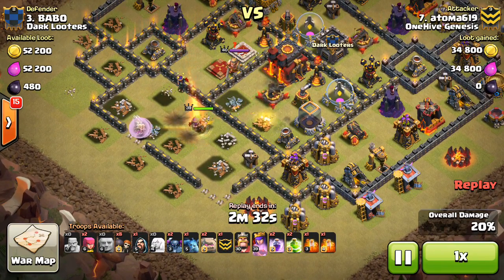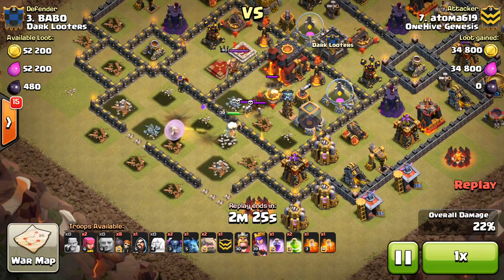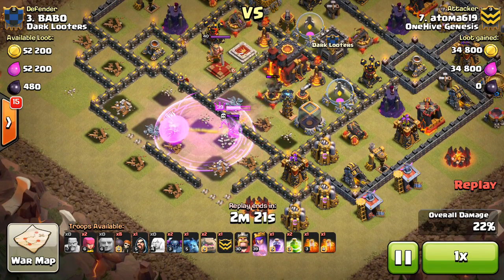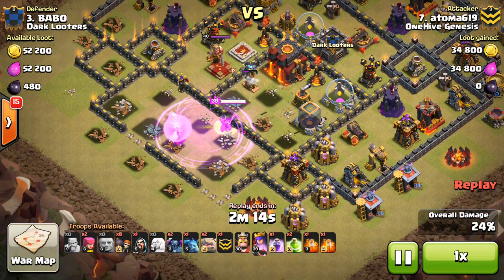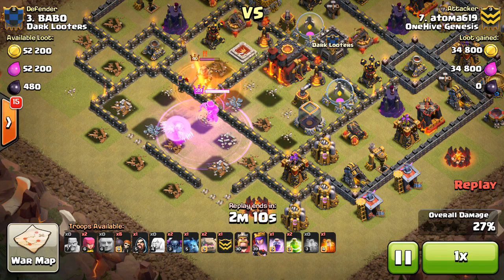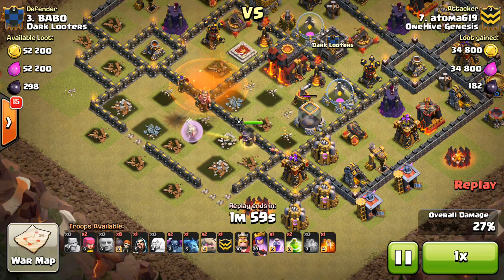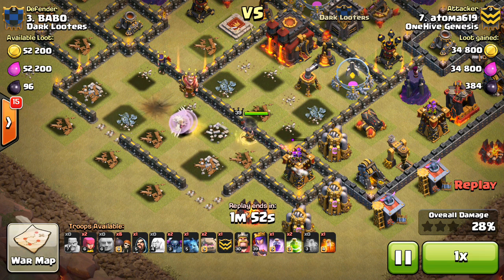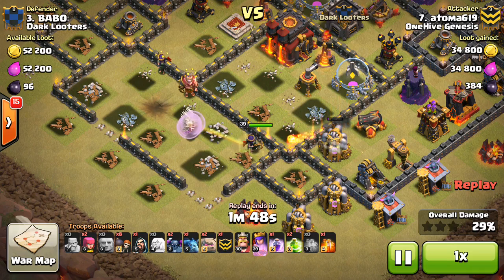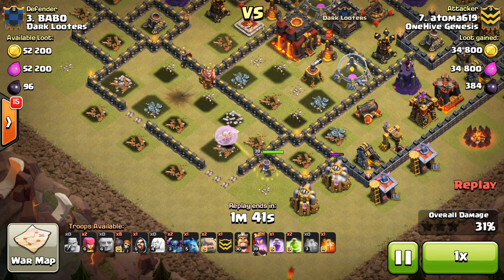He comes in with the Queen Walk and basically is just clearing out this whole compartment. The CC troops haven't come out yet but if she steps up they might. Has the Rage spell — you can see she's taking damage from point defense so even under Rage she's not being healed to full health, just kind of hovering. But she takes out these defenses, gets back to full health, and then here comes the King.